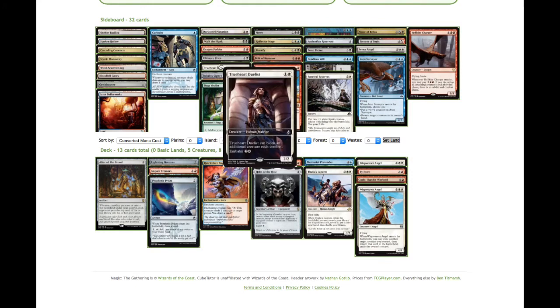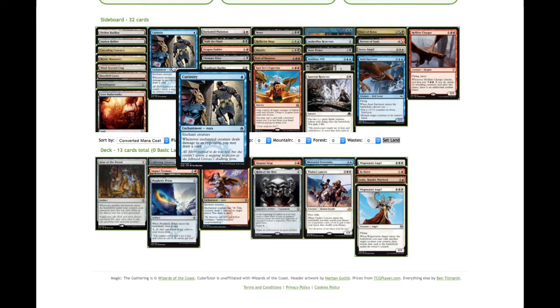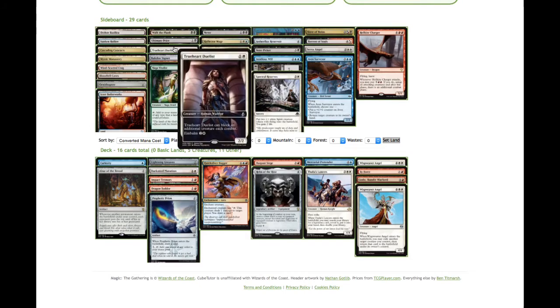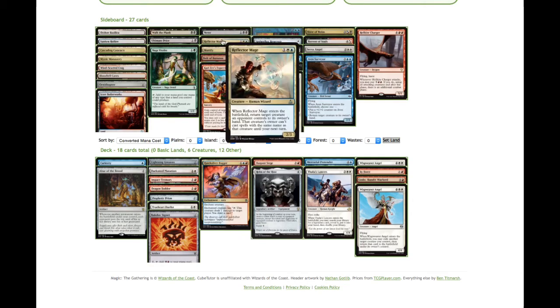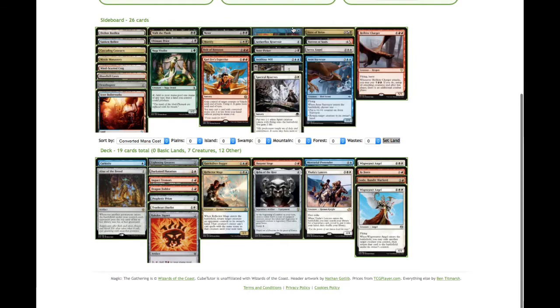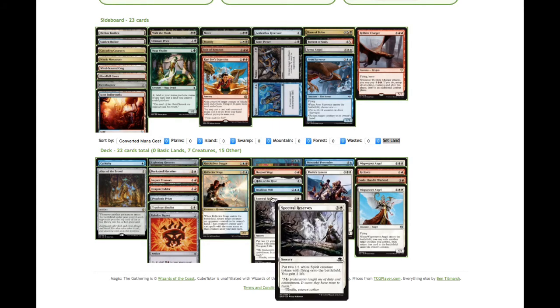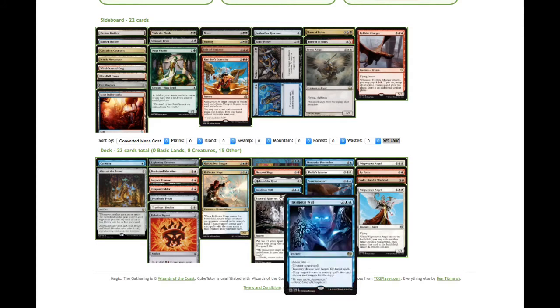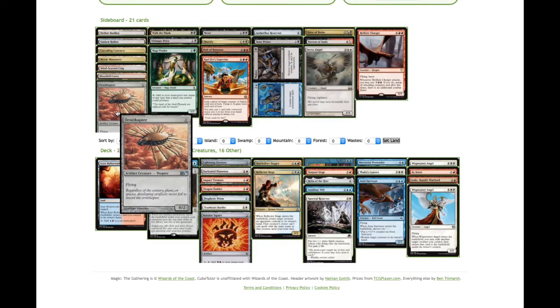Prophetic Prism has got to go in there because we're getting so many colours. I think we have to cut Black; we're not playing green. Curiosity is going in there — nice card. Darksteel Mutation removal, Dragon Fodder, Trueheart Duelist and Rakdos Signet — I know we're cutting Black but it still taps for Red, which is good. Reflective Mage is great. Control Magic is amazing. Insidious Will. We've got twenty non-land cards and then seventeen lands. One basic. So we've got four non-basics there and then we need another thirteen lands. Seven Blue symbols, eight White symbols, and six Red symbols.